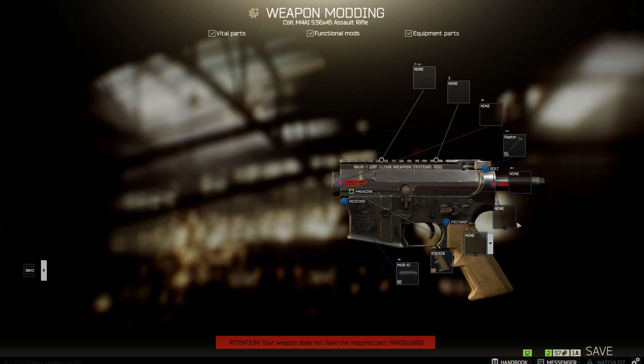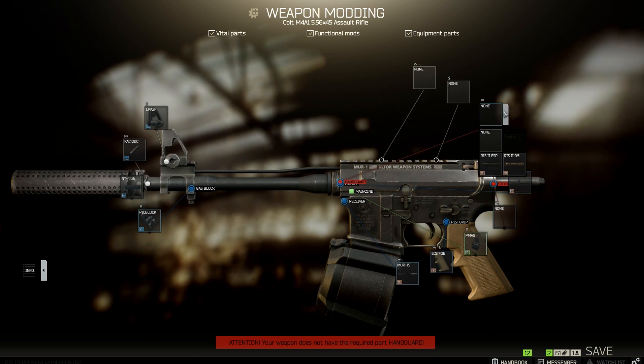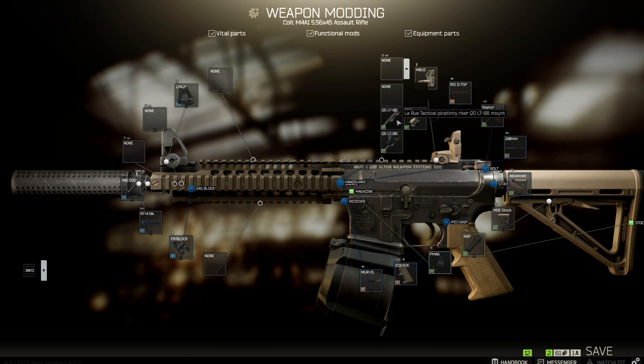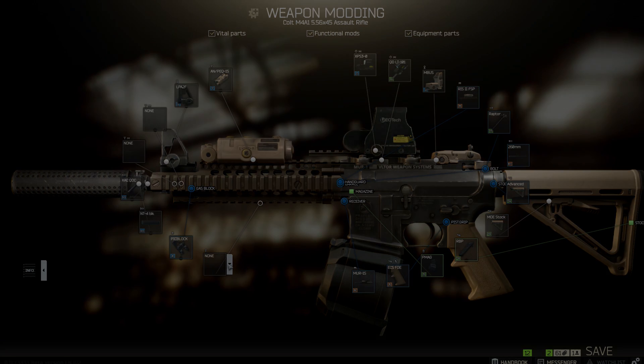I'm going to run through a step-by-step build of the M4 starting from the base receiver and talk a little bit about each of the vital parts and the options available. I won't be going into detail on every attachment and part available as that would take way too much time, but I'll give suggestions on parts that I like to use or that are statistically the best option available.